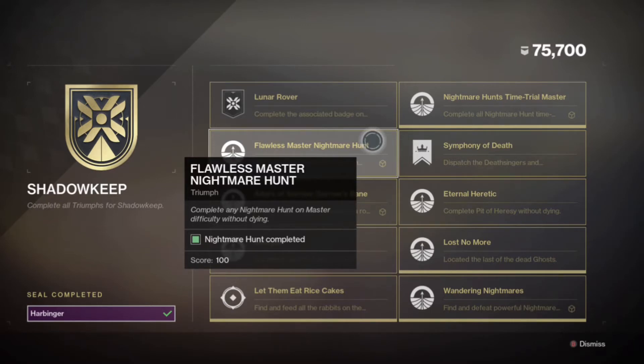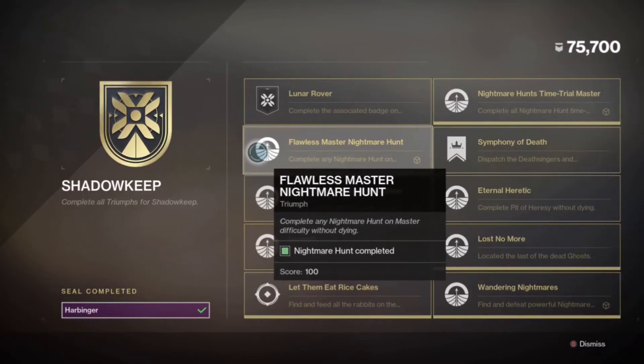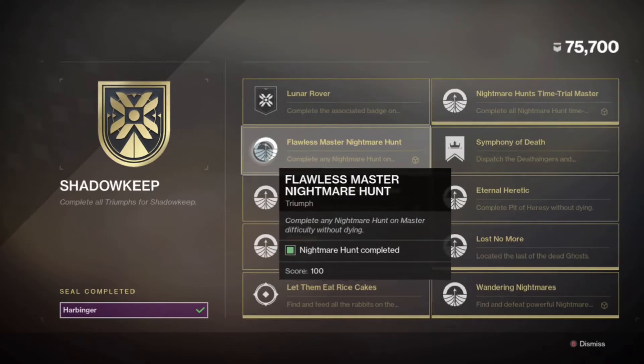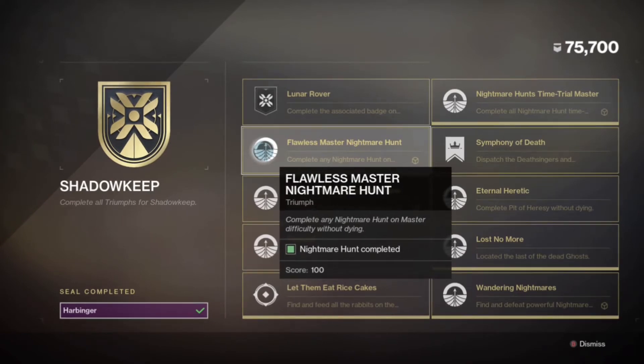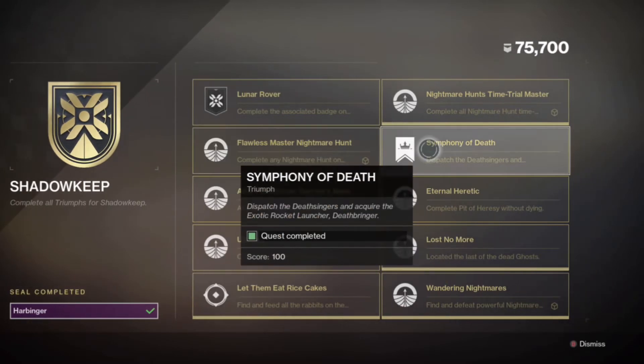The next step is to complete any nightmare hunt on master difficulty without dying. This only applies to you personally, not your whole team. If you're struggling, get a team of friends and just sit way in the back — don't kill anything, just make sure you don't die. Let them do everything. You can do this three times so all your friends can get it too.